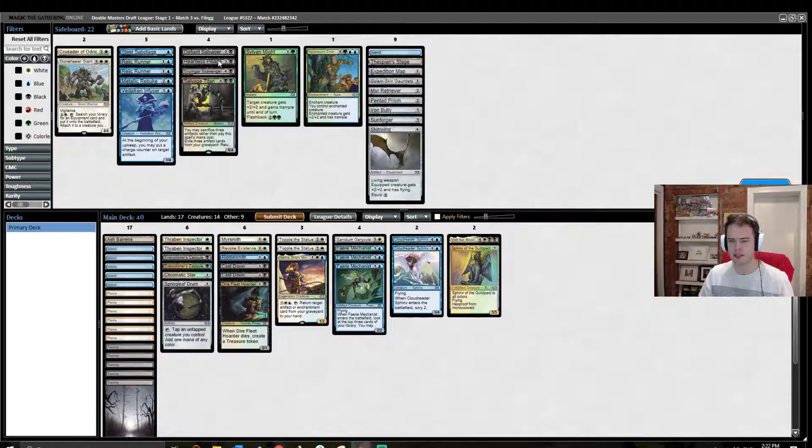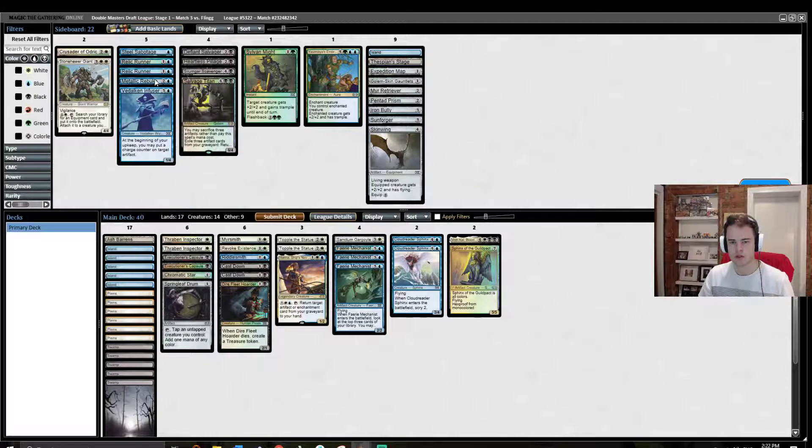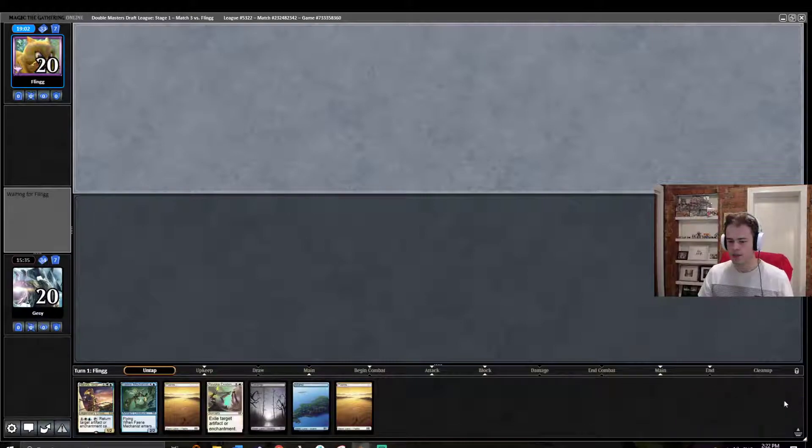Metallic Rebuke or Heartless Pillage is the question. I think Heartless Pillage is better — actually, let's play the Rebuke; it's probably more consistently going to have an impact. Don't think we want any of the others. Salvage Titan could be alright actually — we didn't really see that much removal from them, and it just blocks their Defiant Salvagers and those sorts of things. We'll keep this hand — it's a good hand.